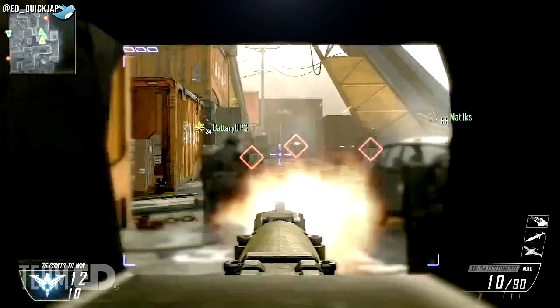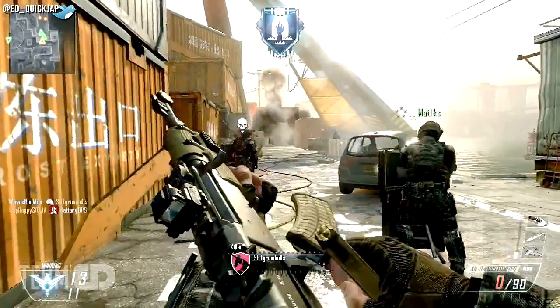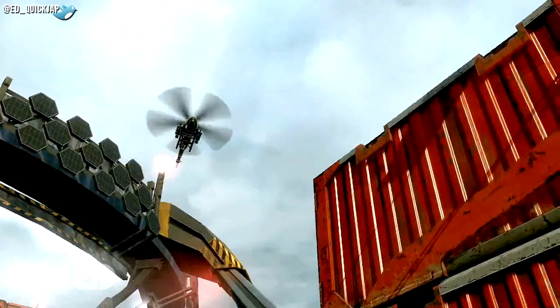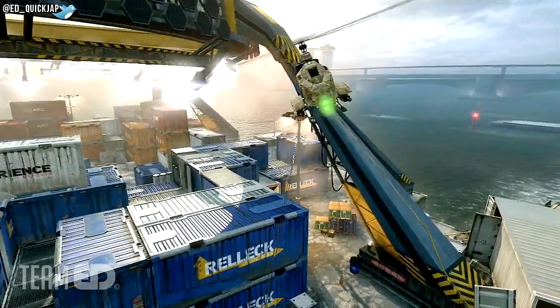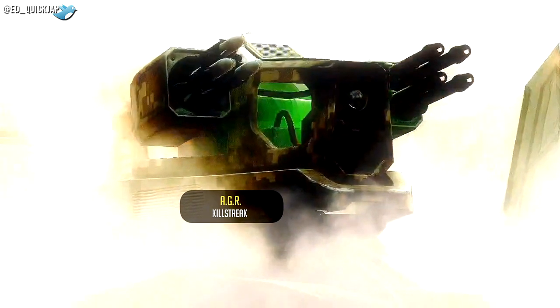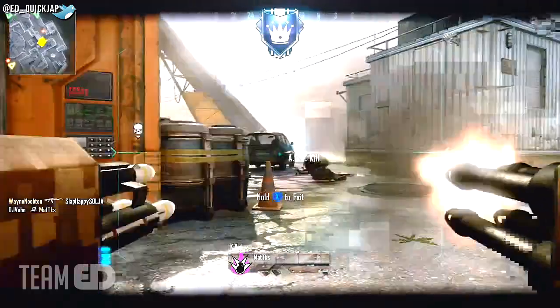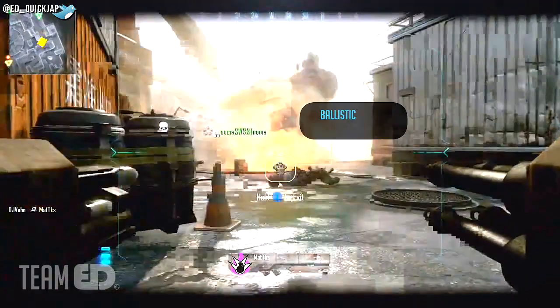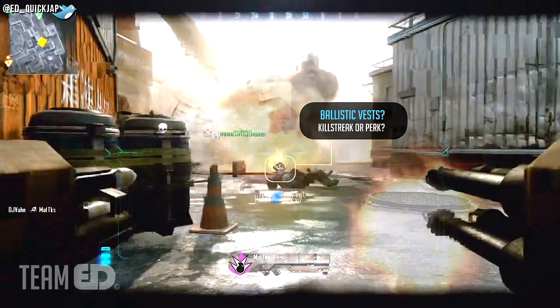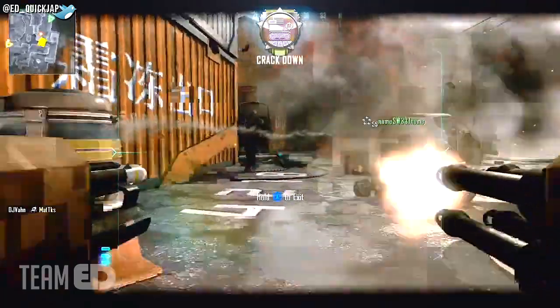Here you can see a complicated new scope attachment which impairs your vision but highlights enemies with a red box. The guys in front of us also show the ability to deploy a riot shield and pop up and down shooting over it, sort of like a mobile cover device. We just saw the AGR tank killstreak being brought in by an airdrop — does this mean whoever gets to it first gets to use it? And as the AGR goes ham on these guys, you can actually see a ballistic vest hitmarker. Not too sure if it'll be a killstreak or a perk, but I definitely hope it's not a perk.